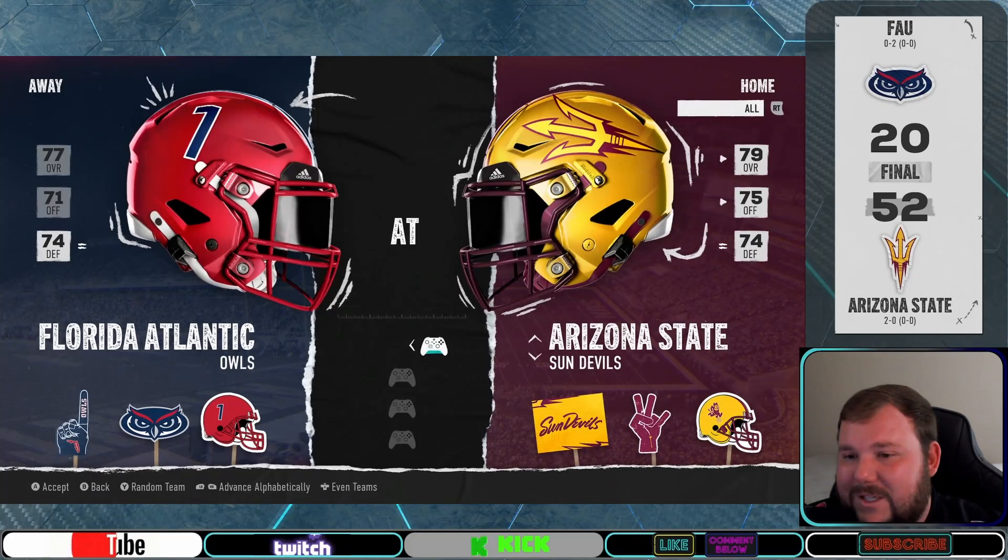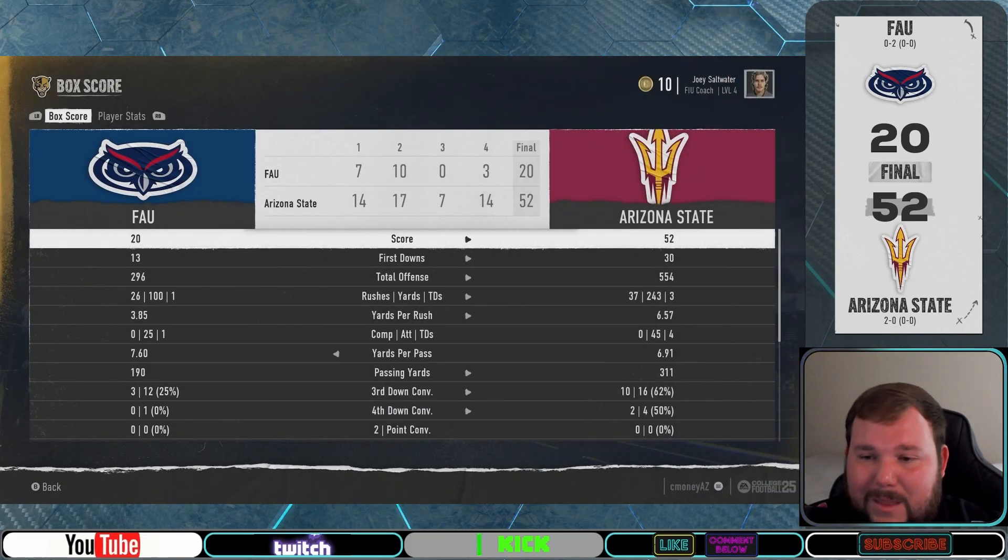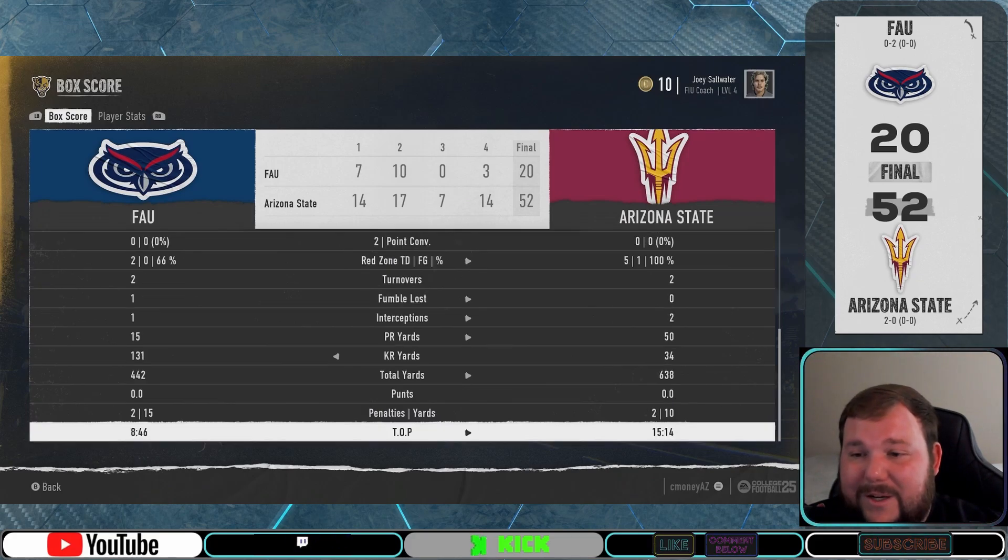Next we jump to Chris's Sun Devils of Arizona State, who took care of business against FAU with a score of 52 to 20. Chris's boys out-gained the Owls by nearly 200 yards and only gave up two picks, but still managed to cruise through this game.